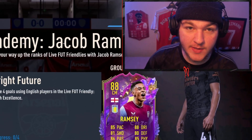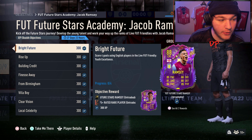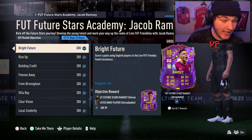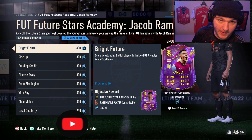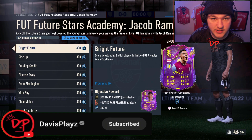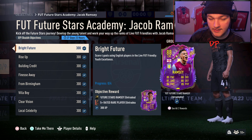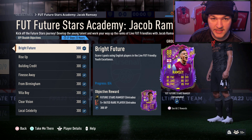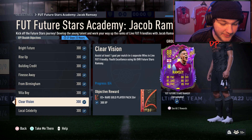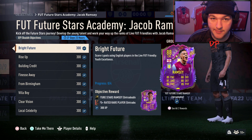Welcome everybody back to another objectives guide. Today we're going to be taking a look at the brand new Future Stars Academy Jacob Ramsey. EA have been releasing these — this is the third academy player we've had. We've had one in Squad Battles being Lindstrom, one in Fut Champs being Anthony Gordon, and now we have one based in the Youth Excellence game mode. We're going to go over all nine objectives step by step, because it can look very overwhelming.